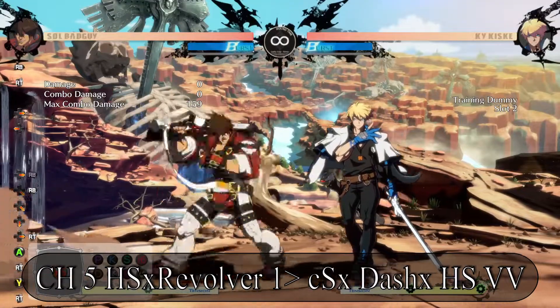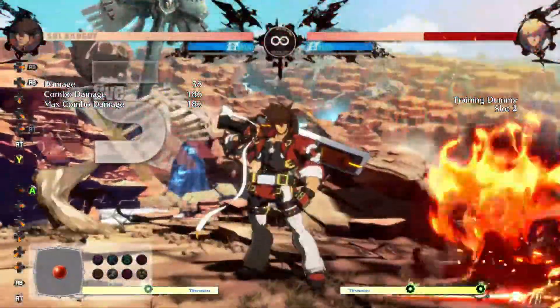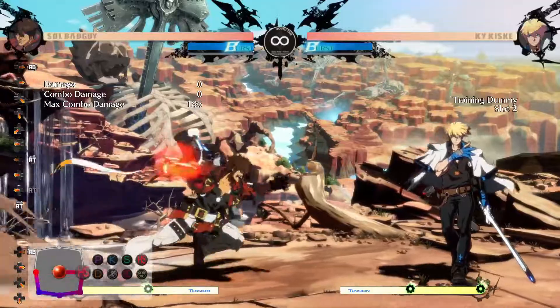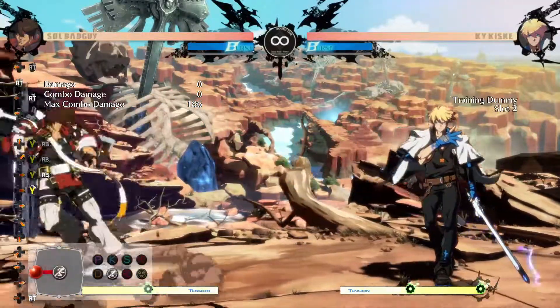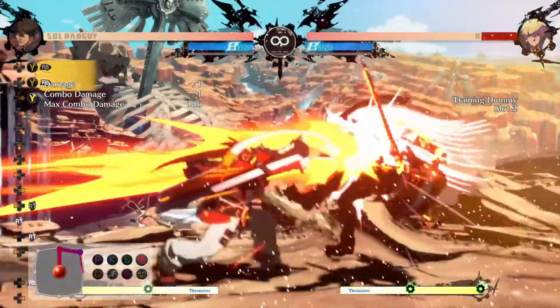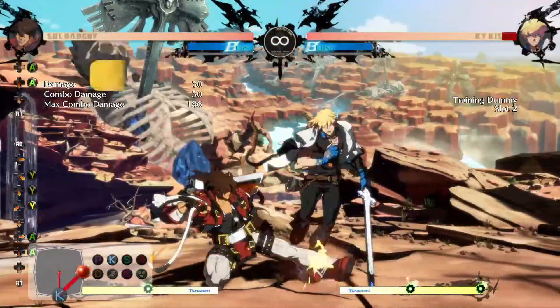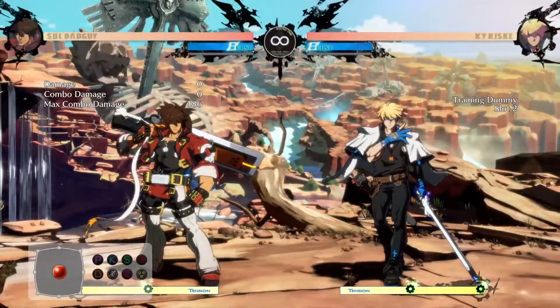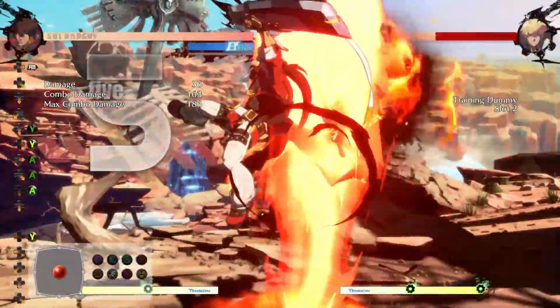For close slash, I find it way easier to do the dash cancel. And you can do this off of any special move. So you can do it with Fafnir as well. 6S and the Fafnir will allow the Fafnir to go farther, which will hit the opponent from different distances than they wouldn't be expecting otherwise — which can give you big, big damage.